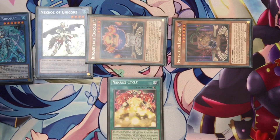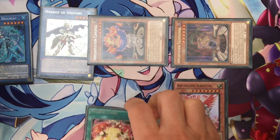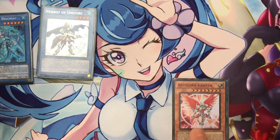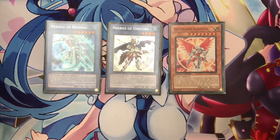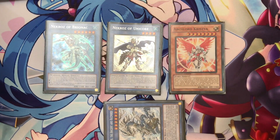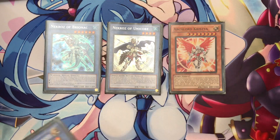Now you have Bryonak and Unicorn on the field. With the effect of Benthead, you add Krystia to your hand. Then tribute two monsters — as with all previous Necronos combos — with Krystia, to have this beautiful board: Bryonak, Unicorn, and Krystia. This is a really good combo. If you are lucky and have Saravis in your hand, you are pretty much the winner of the game. It's very difficult to remove these three cards from the board.